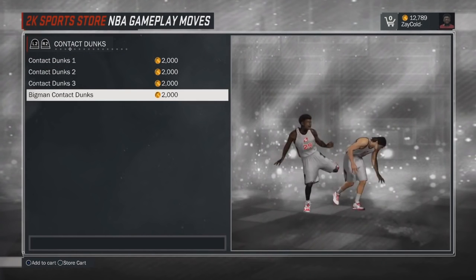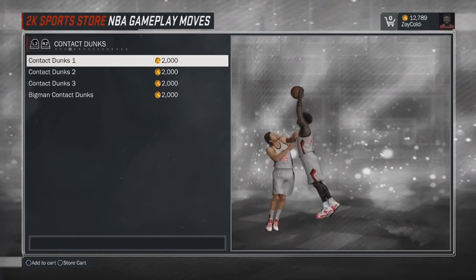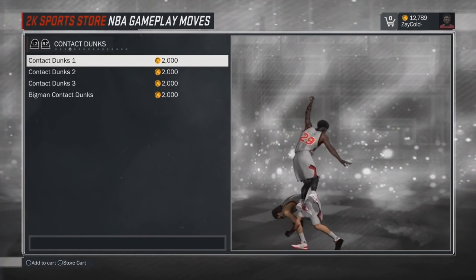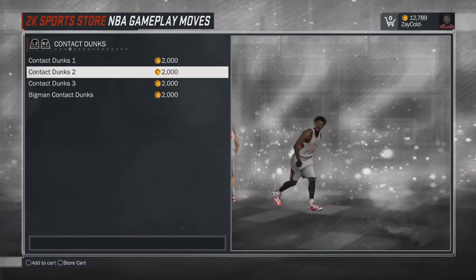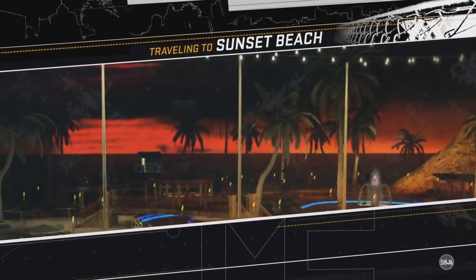Don't buy it yet. If you guys are doing it while watching this, don't buy it yet — I'm gonna show you guys exactly what you need to do. Look, you see all of them — there's four contact dunks. You could do this with any type of player; you can put any type of archetype stuff on another player. That's basically what the glitch is. For me, I just wanted to put the contact dunks on my player.